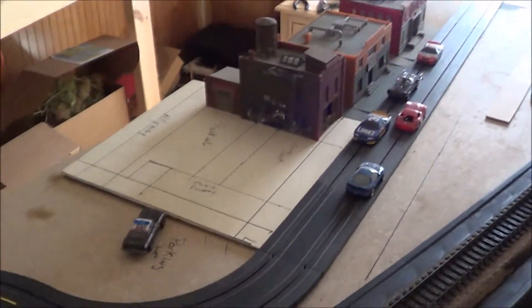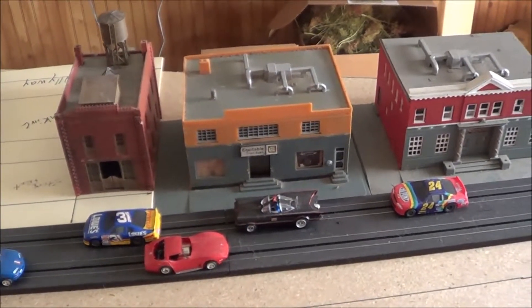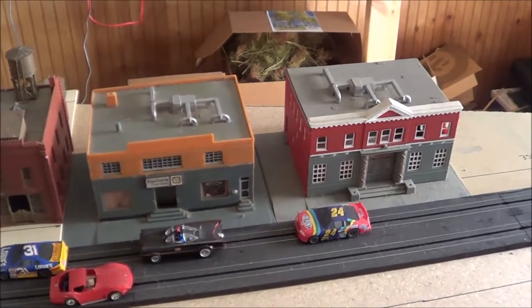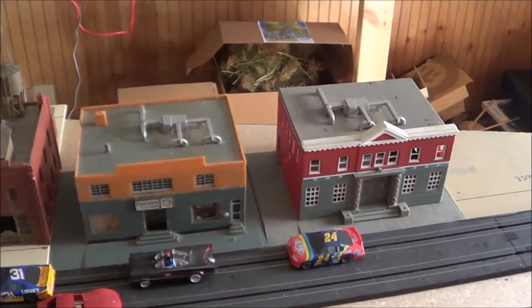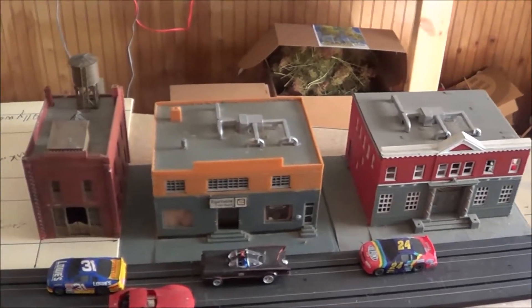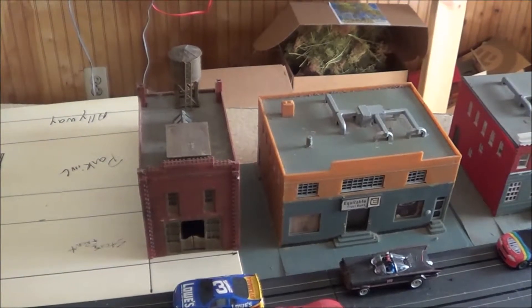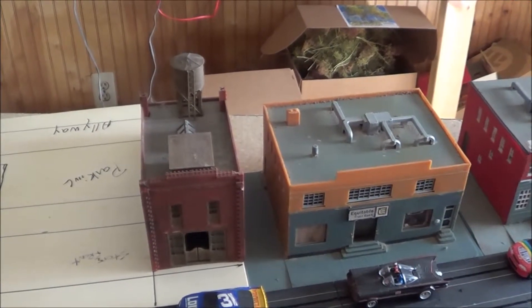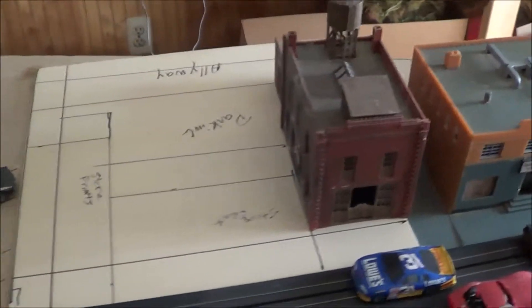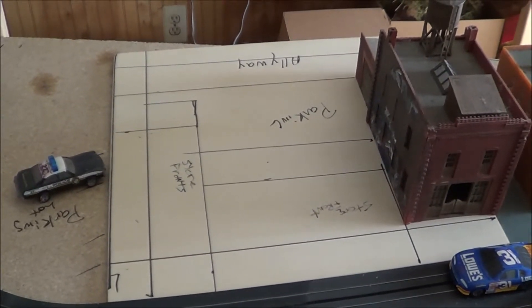I started measuring out the town, tried to clean up a little bit and start making some measurements. Of all those buildings I had up here, it looks like it's gonna be these three that I'm definitely gonna use. We're gonna have the city hall, courthouse, probably police station and jail. This will be some type of storefront — you can see it's got the saloon doors on it. I'll change those out for a more modern door and make a modern storefront out of it.